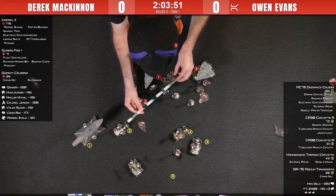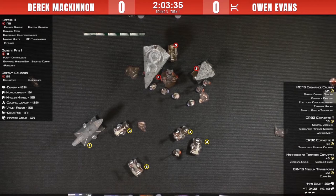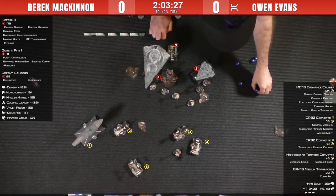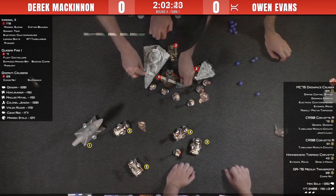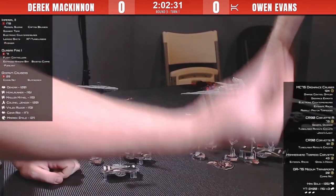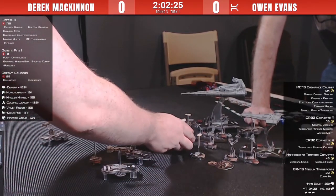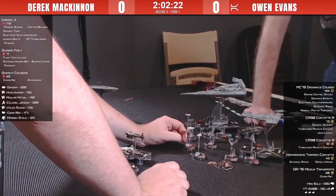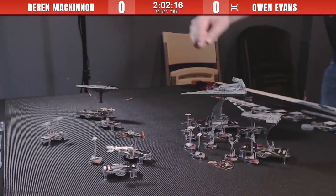Here comes the counterattack — squadron command on the Quasar with the token, so we're going to see six squadrons being activated. The first attack is on Han. Looks like Han had spent a brace earlier in the turn and now all these Sloan activations are making him spend his remaining brace. Han is down to either two or three health now, and Ciena Ree is now attacking Han as well.